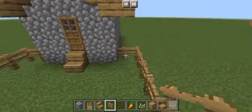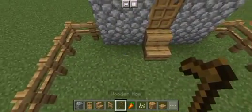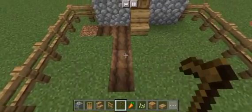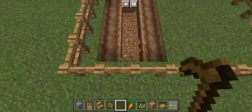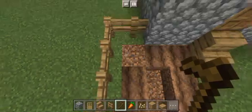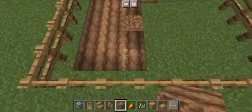Extend this oak fence all the way and connect it to the cobblestone here. Now, using our wooden hoe, I'm going to till this grass here. It's going to turn into dirt as well. How about just a farmland block using this — maybe that works.